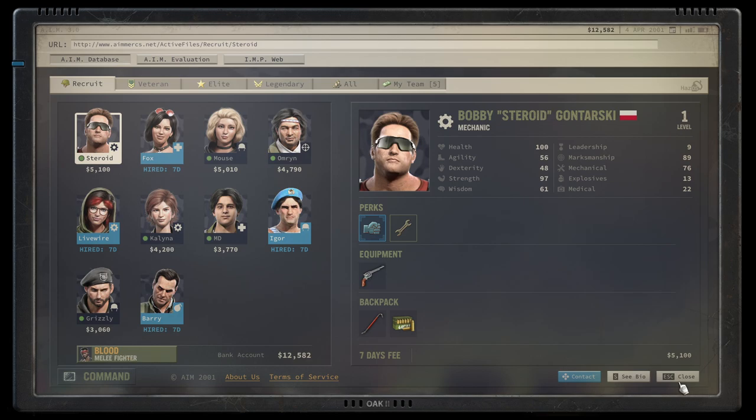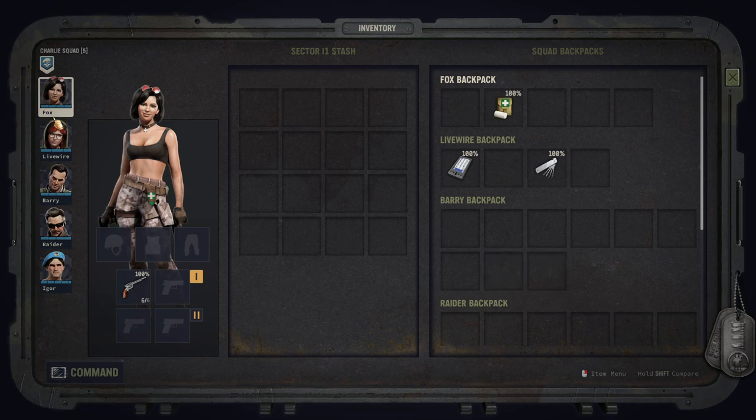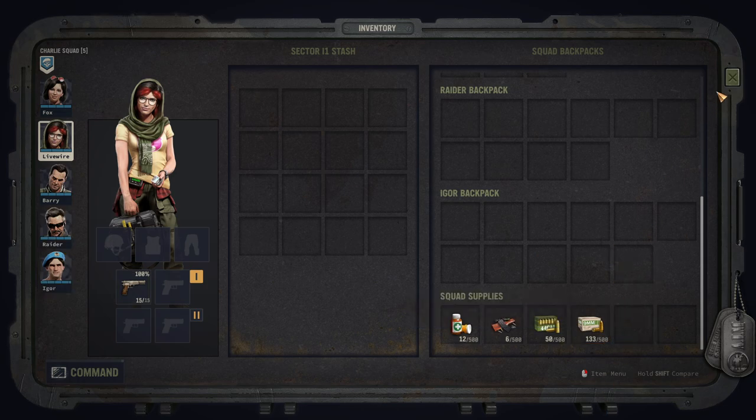A couple of final tips. First, ammunition can grow quite scarce — not for common calibers like 9mm, but powerful guns often have limited ammo as a balancing mechanic. Always check how many bullets you have for a powerful weapon, because the game tends to keep those supplies low.